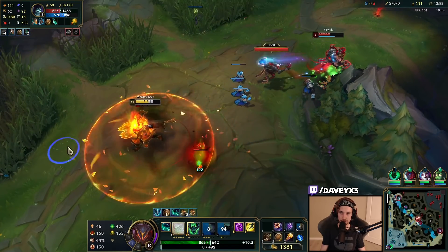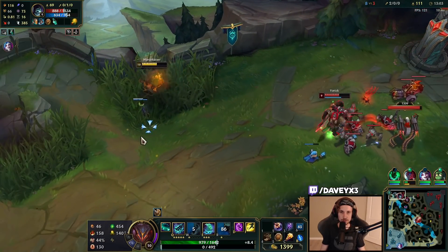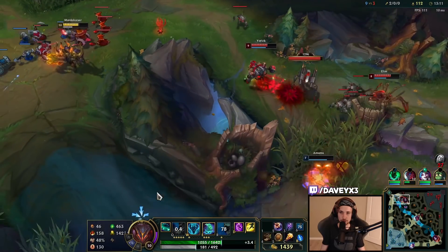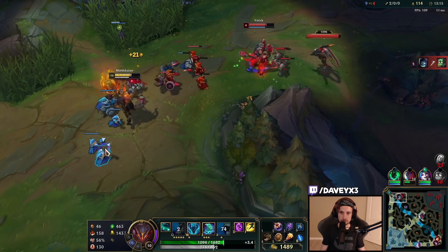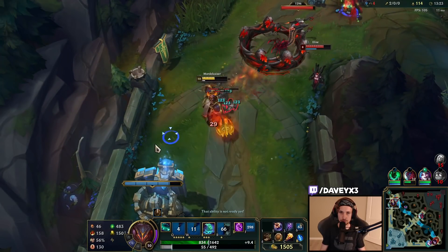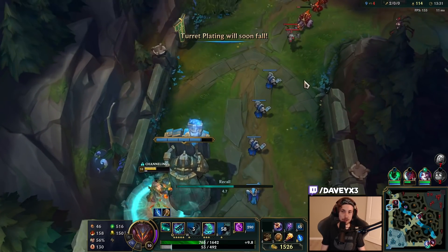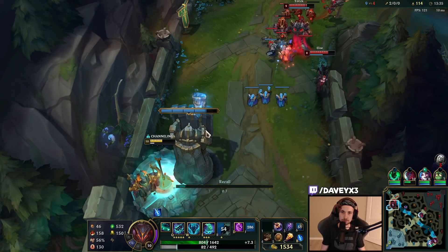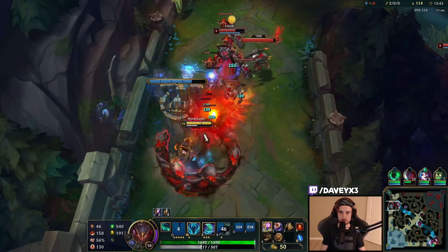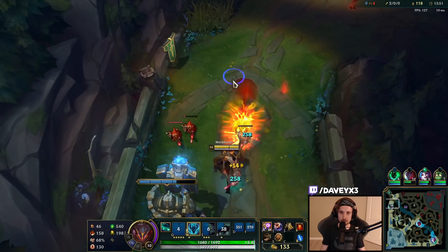We're definitely stronger than him. Pretty boring lane though — we kill twice and then he basically always walks away, we can never really kill him because he's standing way too far away. I'll reset, get my TP, get my item, and then TP back. I'm going to go mercs. My next item will definitely be mercs because they have like a full AP team except for the ADC.